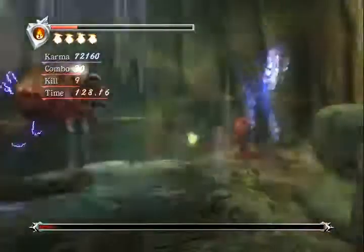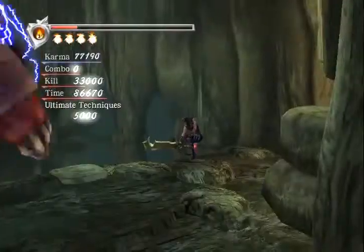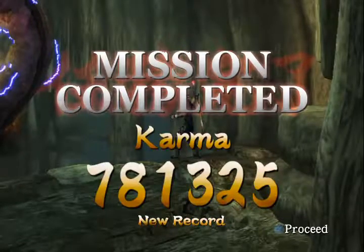For those enemies, you can just use ultimate technique to wipe them all out. I'm using the double hero weapon. That's pretty much it — you're pretty much just going to be trying to get as many ultimate techniques as possible.